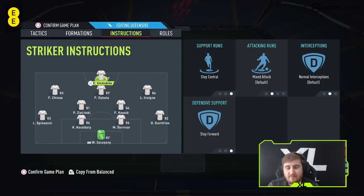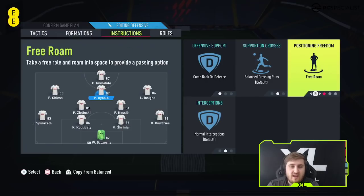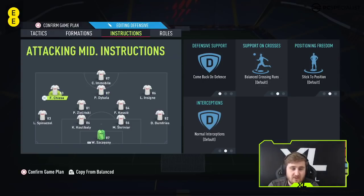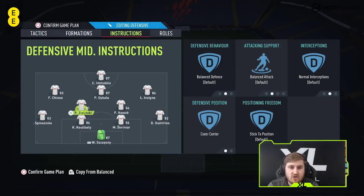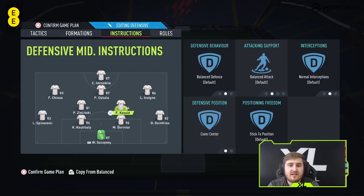Having a big target man on stay forward — like Immobile — is going to allow you to retain possession and get out of the press a lot more. For the CAM, I've got him on comeback on defense and free roam. It seems to give him a little bit more space. I always used to go stick to position, but I find free roam, especially with higher-rated attackers who have good movement, works really well this year. I've also got comeback on defense on the two outside CAMs. For the CDMs, I've put balanced. You could, if you wanted, put the more defensive one on stay back — if you're struggling getting counter-attacked, you might want to put the better defender, like Kessie in this team, on stay back. Maybe even cut passing lanes, but for me balanced is working quite well.